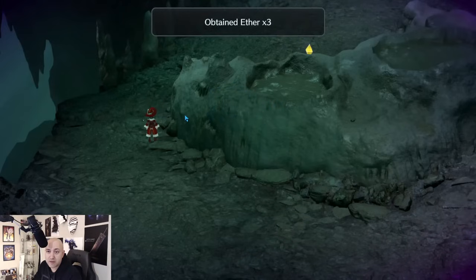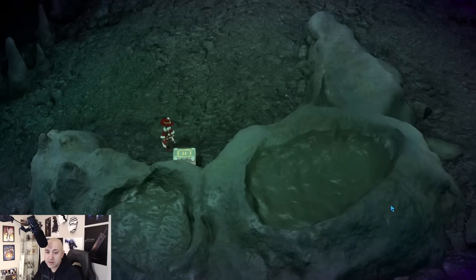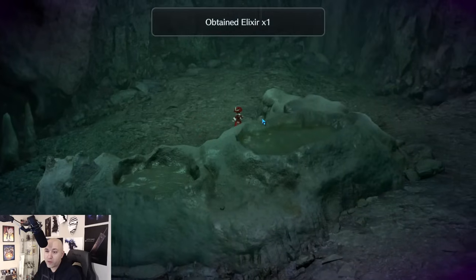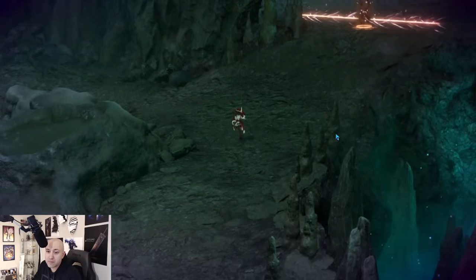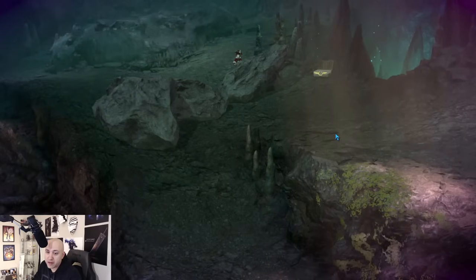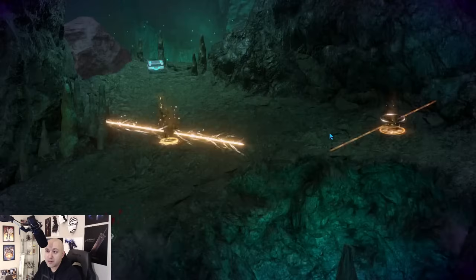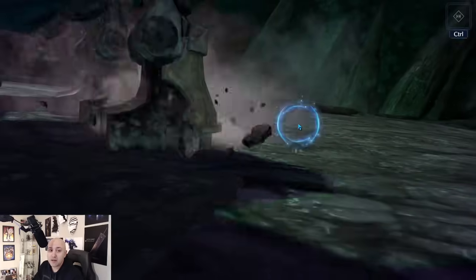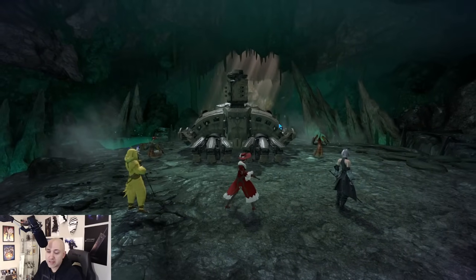Grab the chest — we got some ether here. It's not a bad idea to grab chests ahead of time so you know what you have before a boss, in case you plan to use an item. The map is fairly big, which I don't love. We've got three enemies ahead — a lot of these come with ads, so usually it's one boss with ads. Oh there we go — Mole Crawler! Let's go ahead and do Diamond Dust now to take care of the ads.